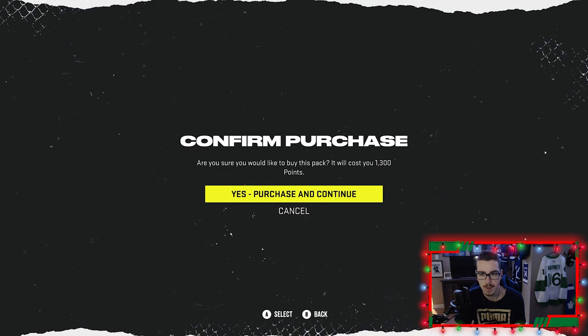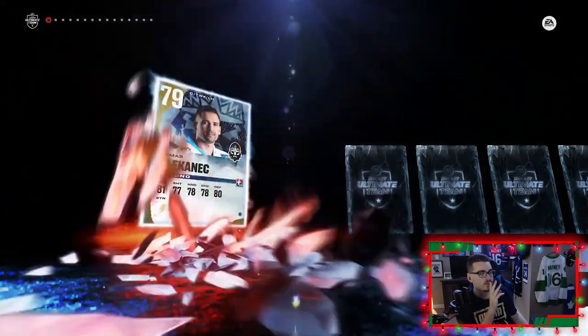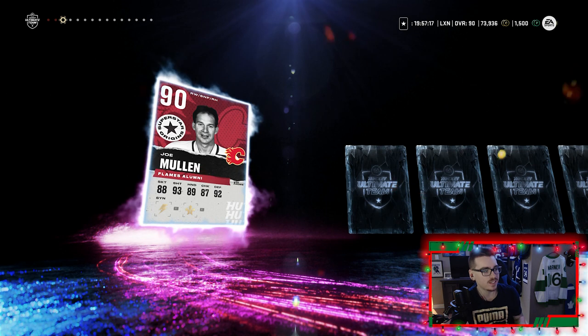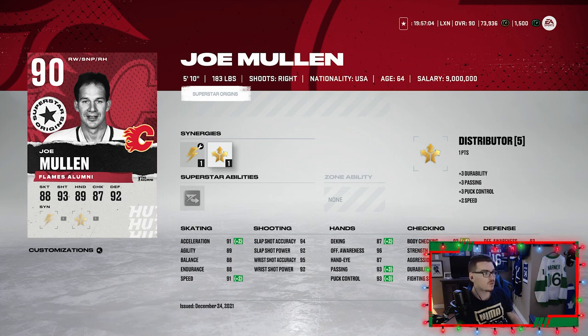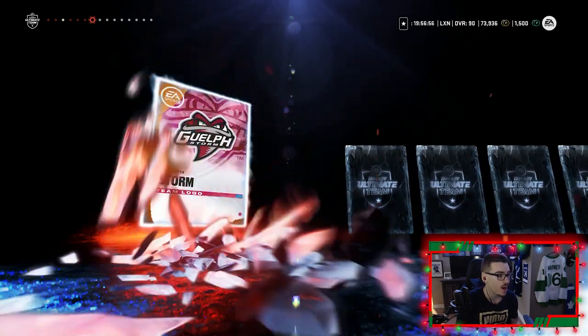Without further ado, let's open it. I've yet to pull a Power Up Icon — I would love to pull one. I need something worth coins that wouldn't fit my team; I'm trying to buy EVO O'Reilly, so I need a big pull here. We get a purple and it's a 90 overall Joe Mullen — that is beautiful, that's going to be coins in the bank! He's got Spark and Distributor synergies, so he gets 91 speed, 91 acceleration, 87 deking, 93 passing, 93 puck control. This card might be usable for my team, but I think we're going to sell him first. First card's a purple — that is huge!